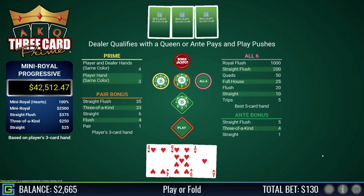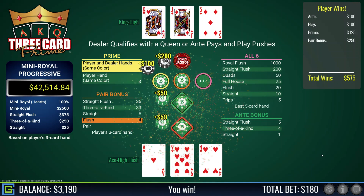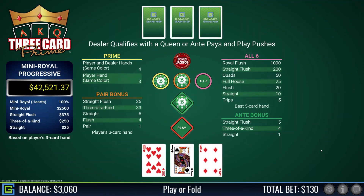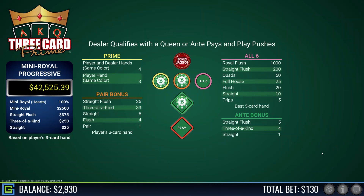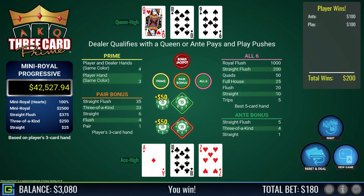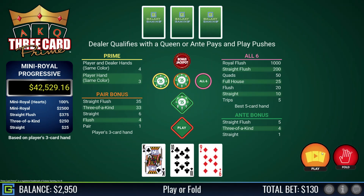Come on straight flush — another flush! Eight-nine-four, very happy with that. Dealer qualifies with king high — I get paid on the ante, the play, the pair plus, and also the prime. Jack-ten-six, fold — dealer has a nice straight king high. Ace-ten-seven, playable — dealer has queen-ten-nine.